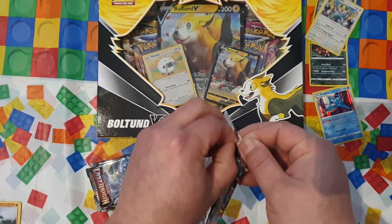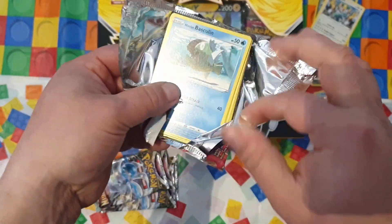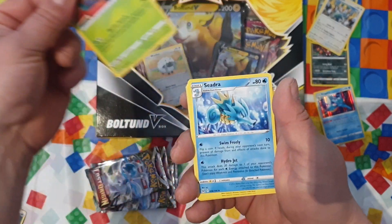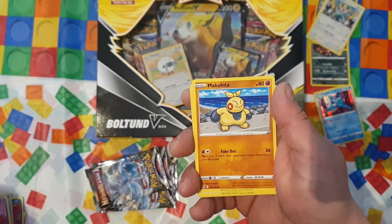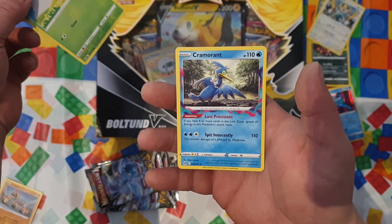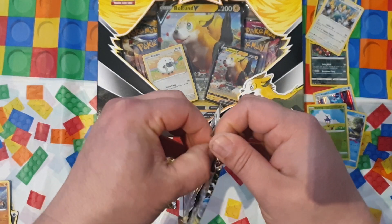That was the first pack of six and we move on. Let's see - energy again, Dottler, Zedra, Seviper, Hisuian Basculin, Jynx, Makuhita, Bronzor, Phanpy. We have the Blipbug reverse, and this is the Cramorant. I already need that Cramorant and the Phanpy.